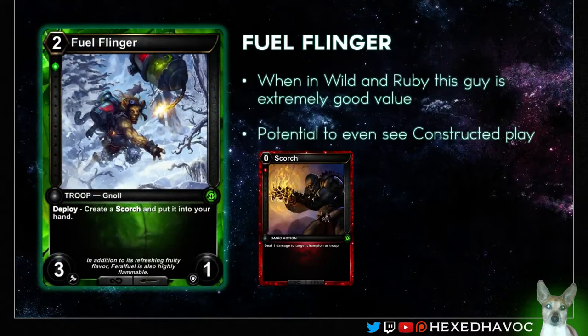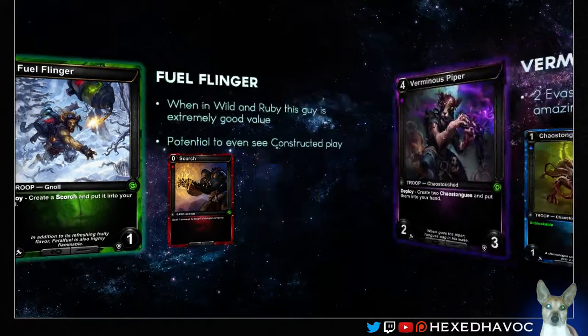Up next we've got the Fuel Flinger, which I really like. A lot of these cards are generally prismatic in wanting to be in multiple colors. This one is no exception, wanting to be Wild Ruby to really get the value. Otherwise it's still a 2-cost 3-1, which plenty of people have probably run as a filler card in Limited. But if you're in Wild Ruby, you're getting very good value from it. It also honestly has potential for some constructed play — even in the likes of Immortal, getting free scorches. You can do some pretty cool stuff with cheap actions.